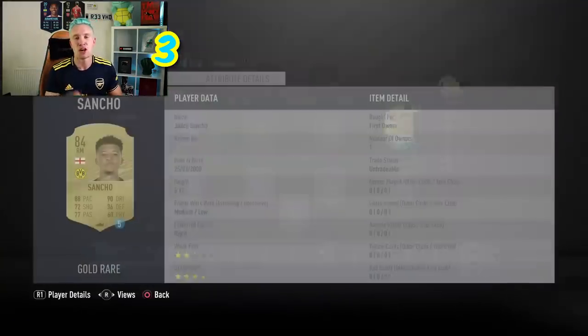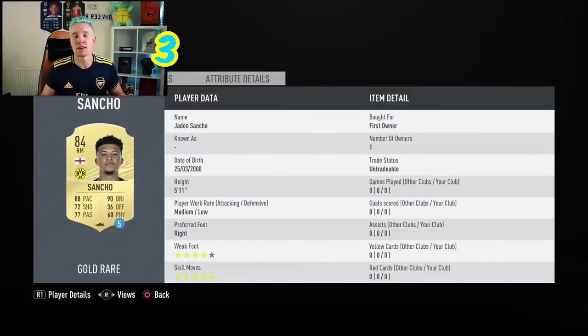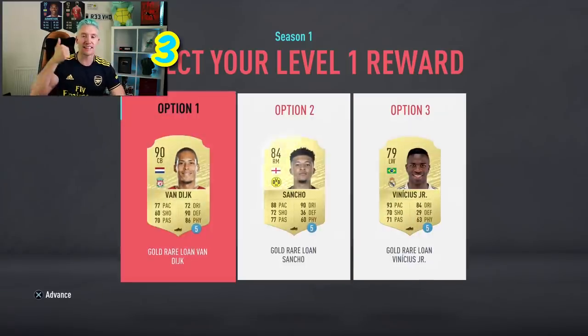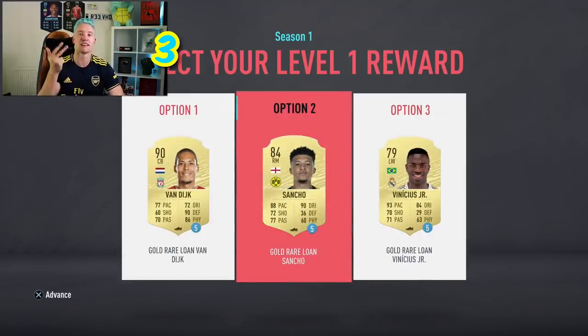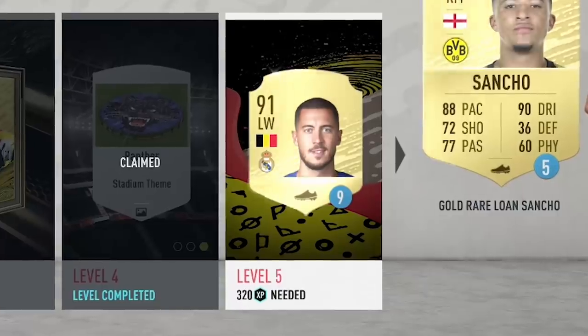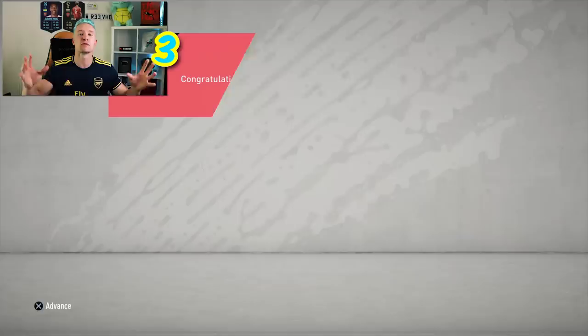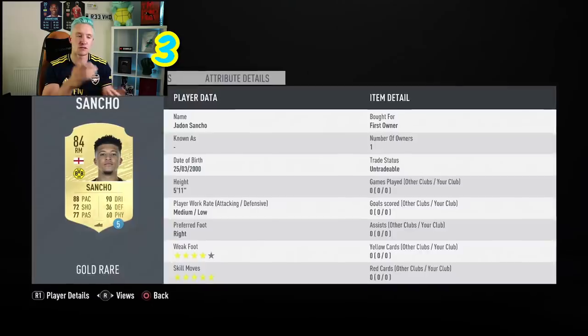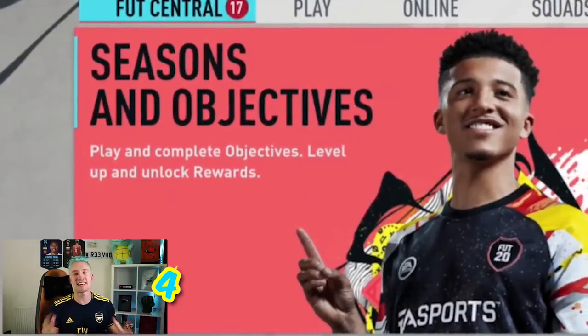Point number three: when you start the game, use your loan players that you're gifted from EA at every opportunity, so you're not spending coins on players. For example, in Seasons and Objectives — which I'll go on to in another point — once you get to level one, you have the choice of picking Jadon Sancho, Virgil van Dijk, or Vinicius Jr. on loan. They're the cover stars of FIFA 20. At level five, you get Eden Hazard for a nine-game loan. Be wise with your coins this year — use the loan cards where they're available.